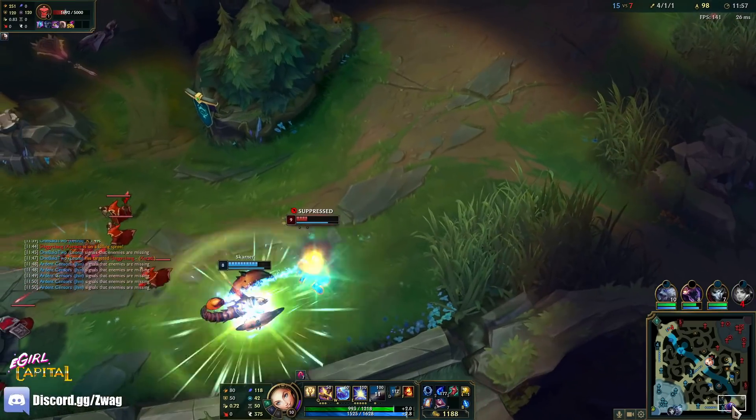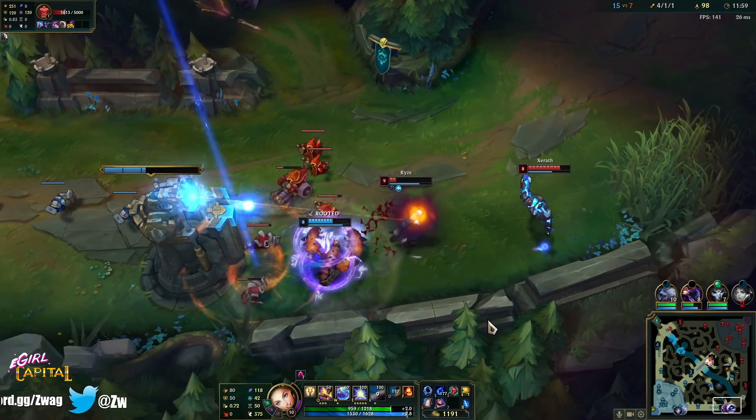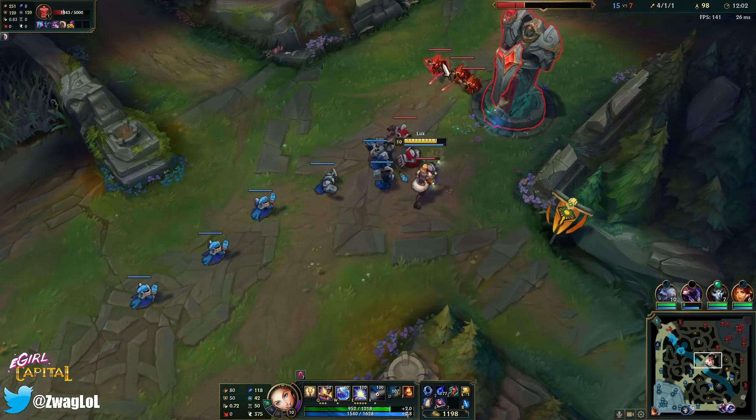Maybe we can force a fight at dragon — plating is guaranteed money, whereas I could walk all the way down there and miss my ult. But Skarner might get him. Of course Skarner will get kited. I think Skarner's got him. Yeah, he took a turret shot. Ouch, that's unlucky.